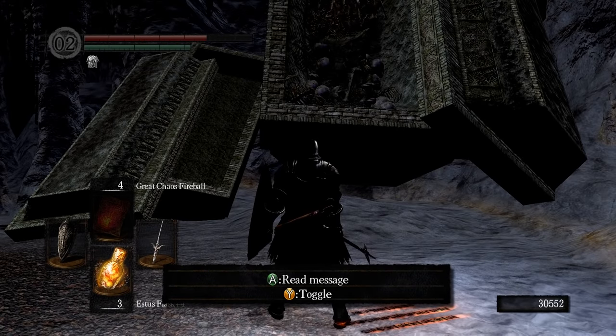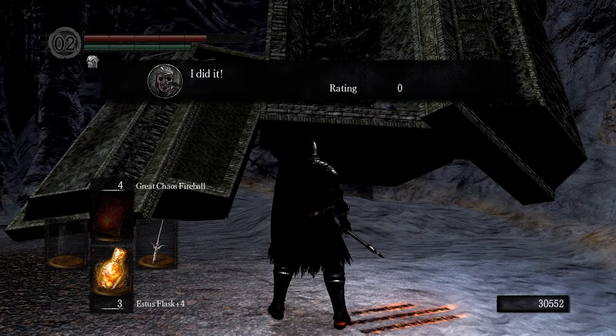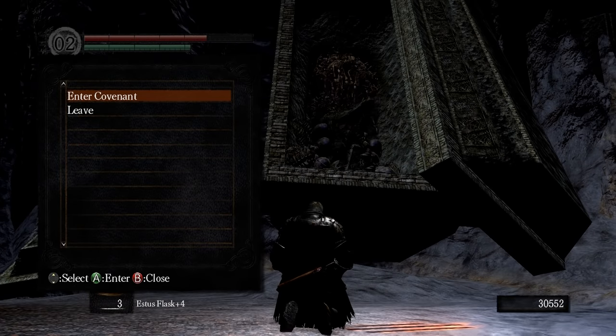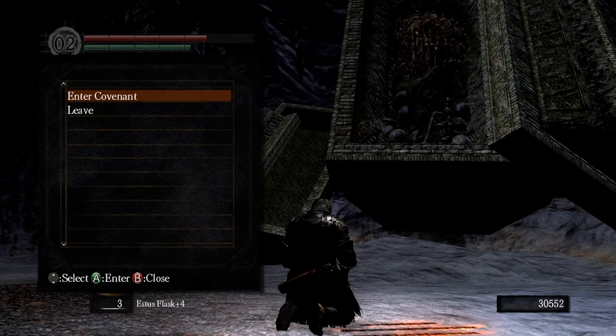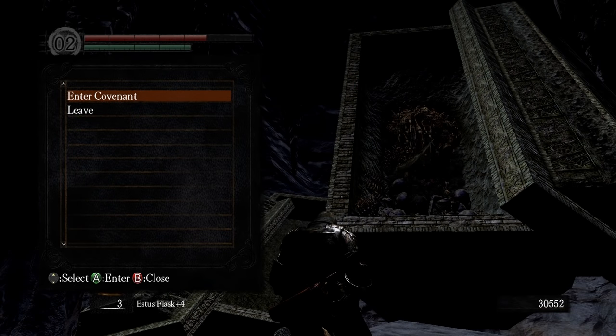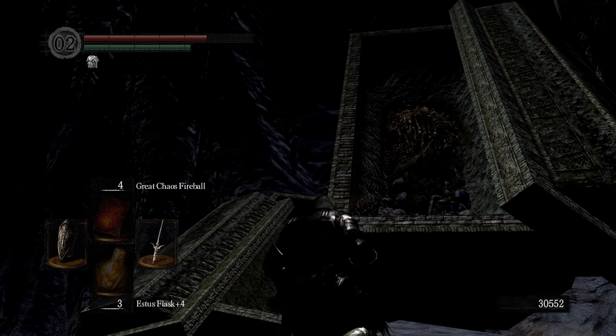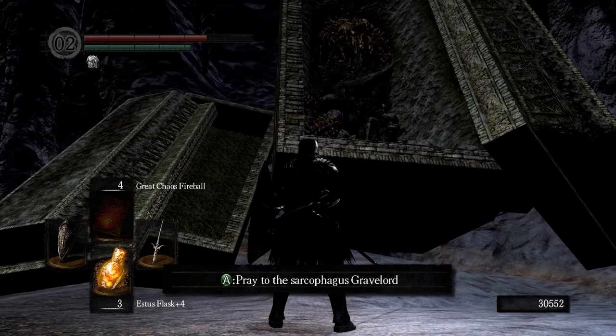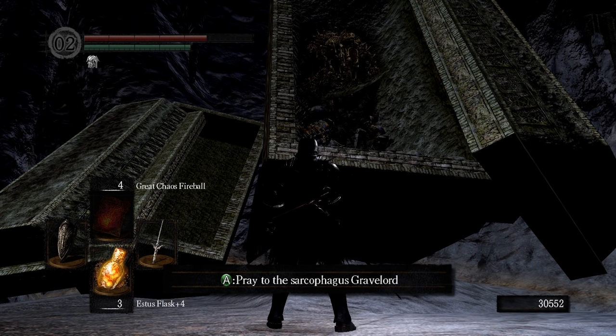Sarcophagus Gravelord. I did it. All right, and that's all you have here. I wouldn't bother with the Covenant — your Fair Lady one is fantastic and offers you benefits that you aren't aware of. What's this guy about then? He's pretty cool. That's the Sarcophagus Gravelord. That's real fucking Nito. That's actually Nito right there? I can join Nito's Covenant?